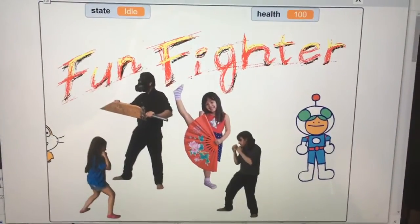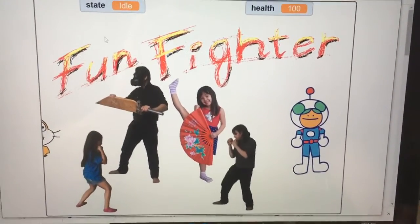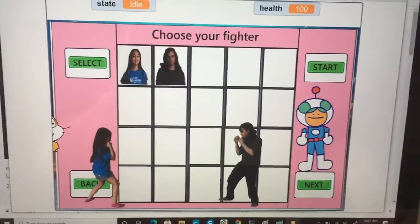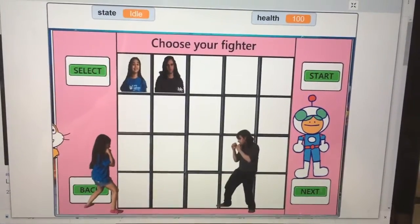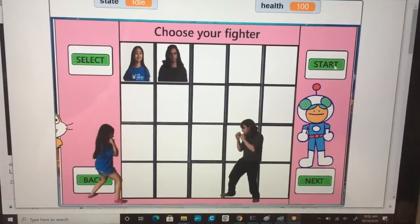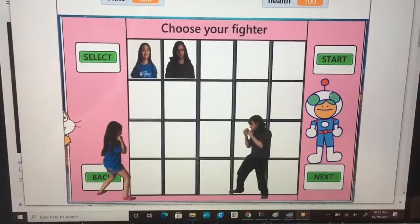So this is what we have so far — pretty basic, but it will get more complete as we go along. We have a main menu where we're going to be able to select characters, and from this menu we'll be able to start the game or go into a mini game.